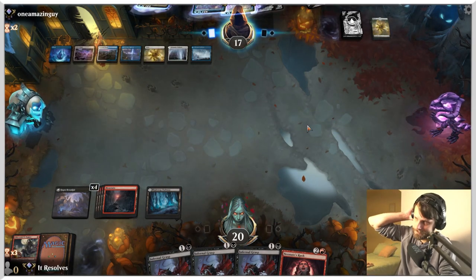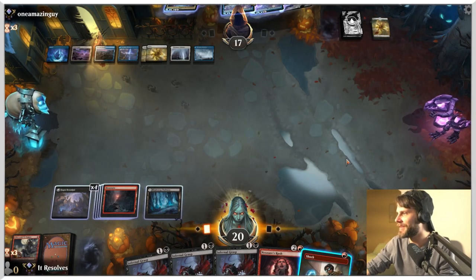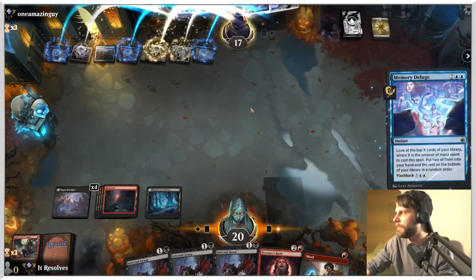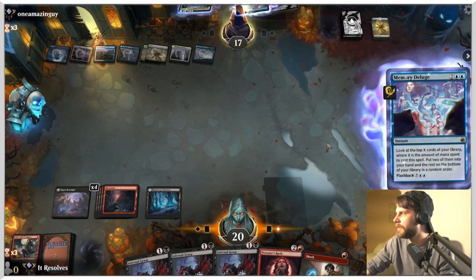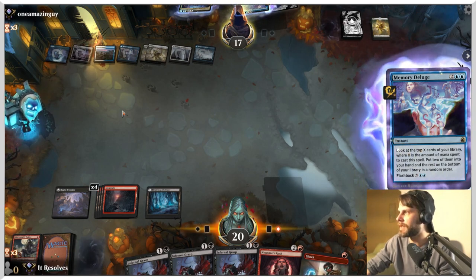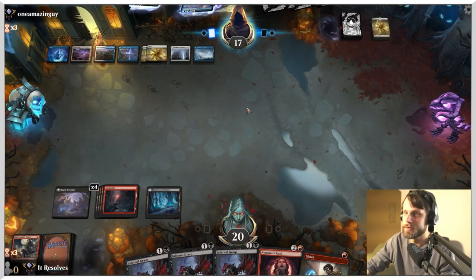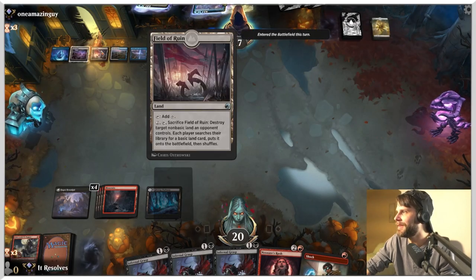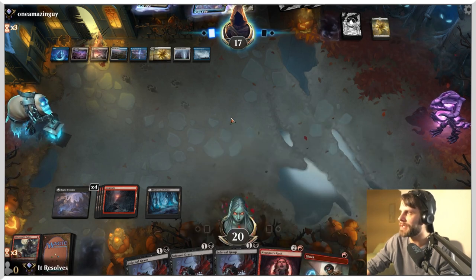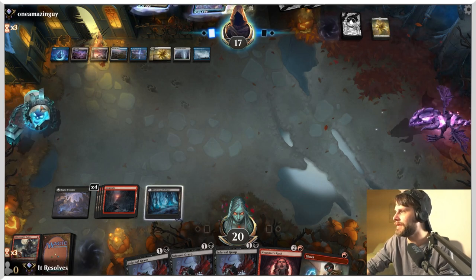We just have to pass. They have dealt absolutely no damage to us, which is kind of astounding. There's a Shock — we just hold on to it; shock does help against certain Planeswalkers. There's the Memory Deluge — they get to look at seven cards, put two into their hand and the rest on the bottom of their deck. They are, I assume, searching for their win con at this point. They've got multiple Field of Ruins — that really doesn't matter; they can blow up any of these lands, but we have plenty of basics. If anything, that really helps us because it deck-thins for us — please, blow up our lands, I would appreciate it.